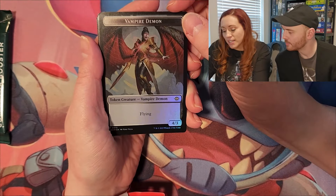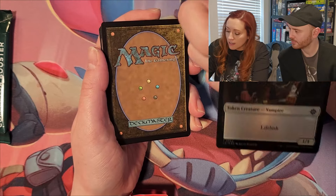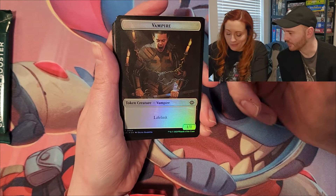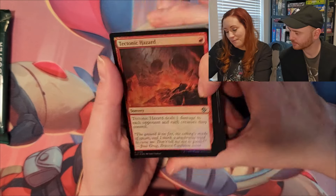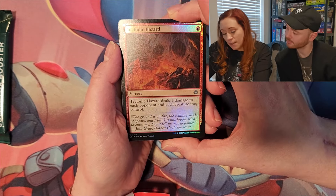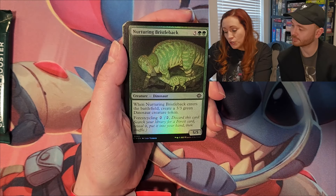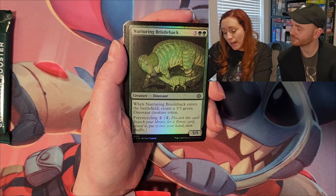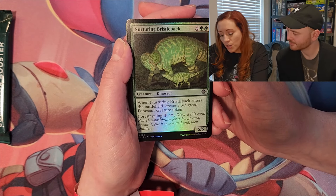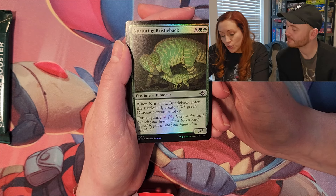There's a vampire demon token — she's awesome and I want to be her. On the other side it's just a regular vampire, not a demon though. Tectonic Hazard: deal one damage to each opponent and each creature they control. Nurturing Bristleback, it's a dino!